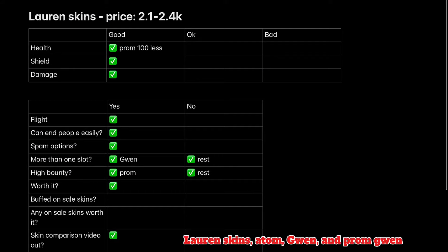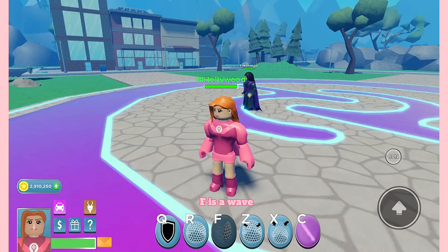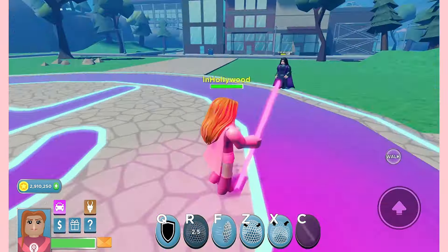Lauren skins: Adam, Gwen, and Prom Gwen. First, Adam Eve — R places a bubble where you press Z to expand and X to shrink and damage. F is a wave. Alt is an insta-kill under 80%.